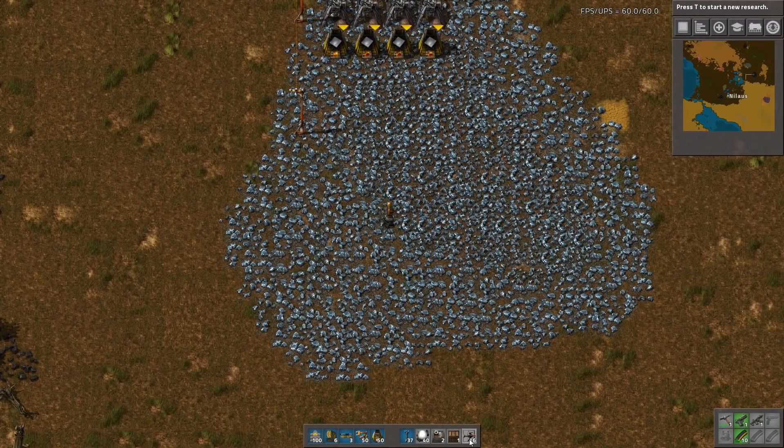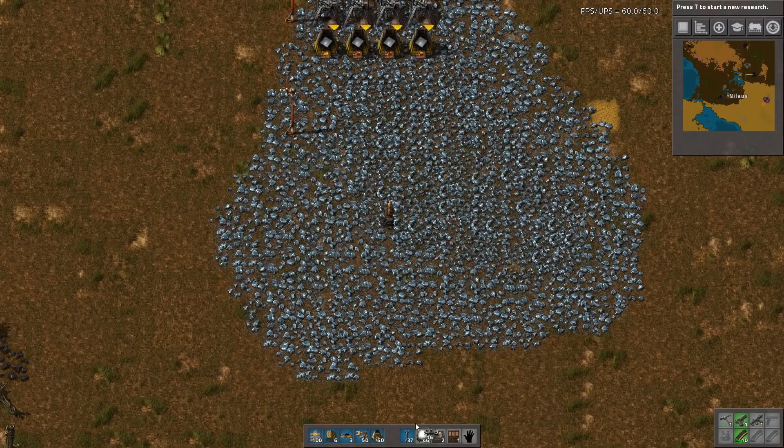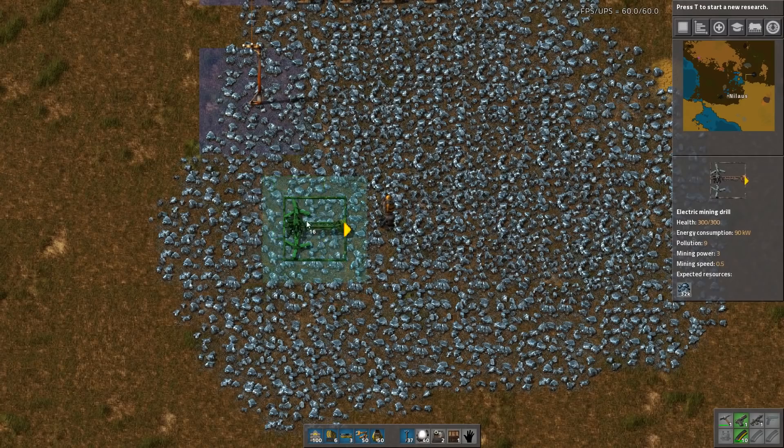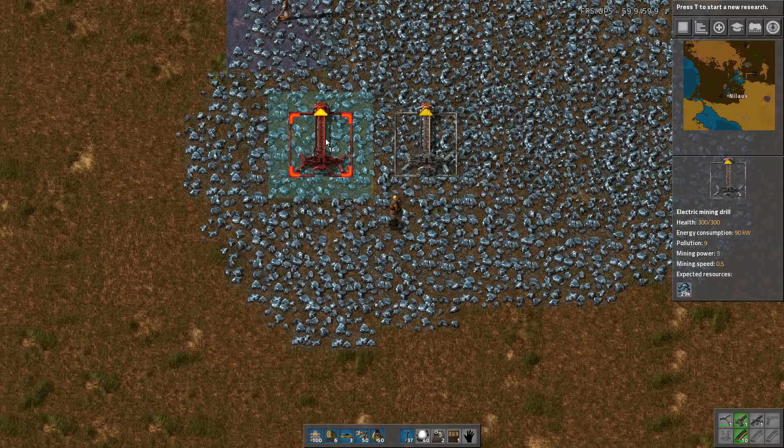Before we start looking at the blueprints — because this is of course very blueprint heavy — let's start by looking at a basic mining drill. You can see the area around it; that's the area the miner will grab from, so it's not only below its actual footprint but also a bit around it. That means something such as this actually has full coverage of all of the mineral patches.